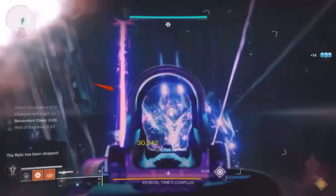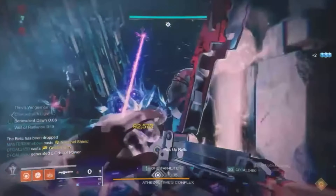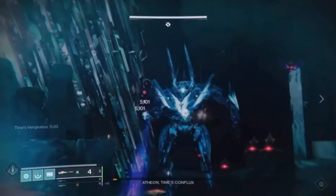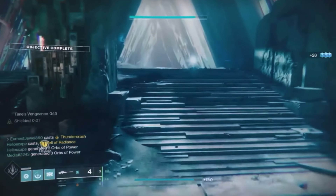From here, one different member of the fireteam will switch to a different guardian, then join back on the raid group. Once you've joined, start the encounter again and then wipe to save the checkpoint again. This means you can use this character each time to load back into the raid so you can farm the boss encounter with the checkpoint saved.